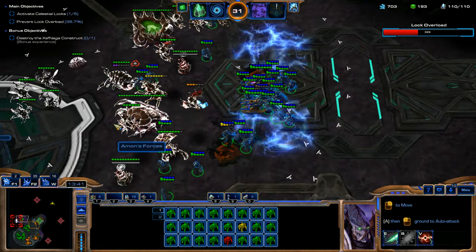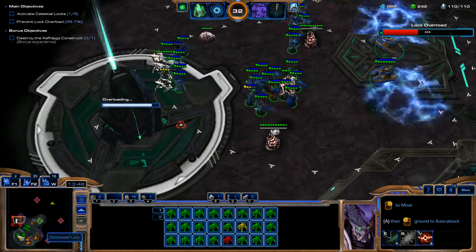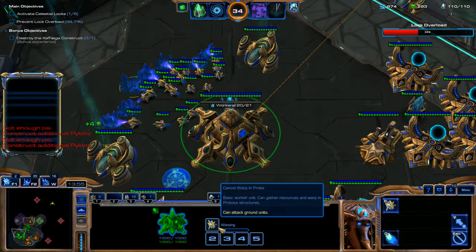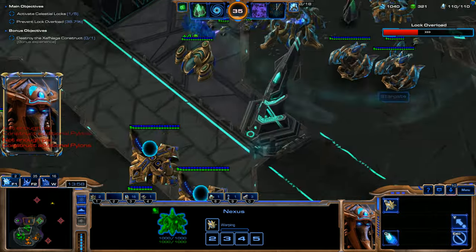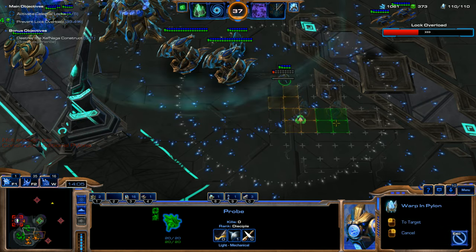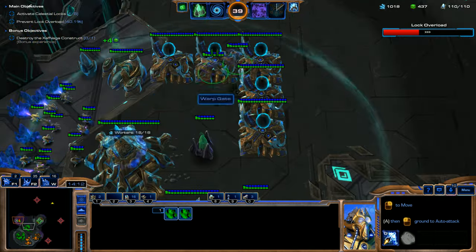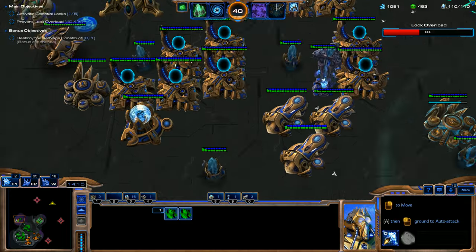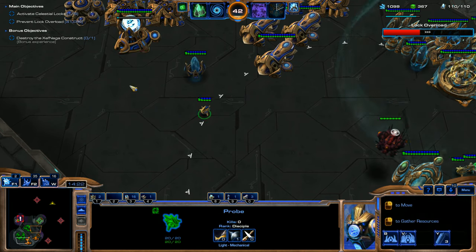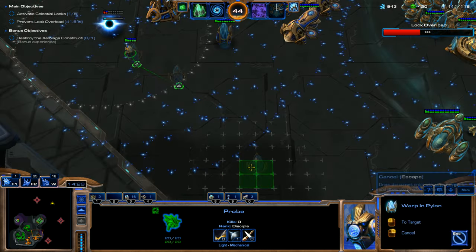We're going to use the Time Stop ability and clear out this whole lock — this will be real quick. Another great thing about this army composition: Vorazin's units when cloaked actually gain increased damage. I believe all of your units and all of your allies' units gain around 15% increased attack damage — that's another reason you want to get as much cloaking as you can.